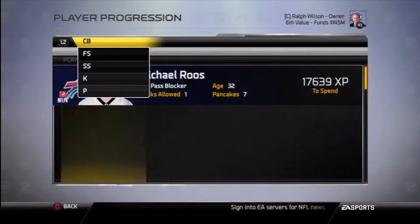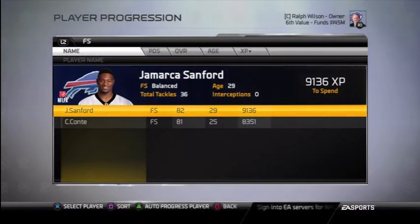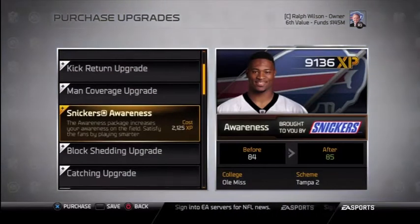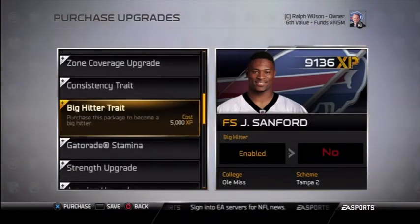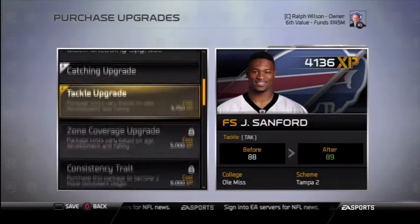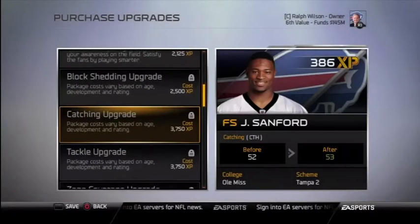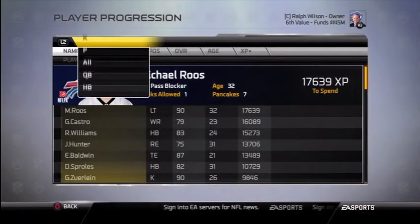Romano is not a finished product by any means, and he's only 20 years old with a lot of time to develop. He's under contract for four seasons as our fifth-round selection, so there's no reason to worry about him falling behind. For Jamarcus Sanford, let's go ahead and make him a big hitter — we need more fumbles out of this team. It'd also be nice to get his catching ability up to get some more picks, since there have been a couple times where he's been in position to make user picks and has put the ball on the turf.